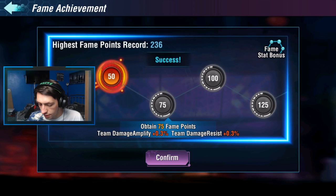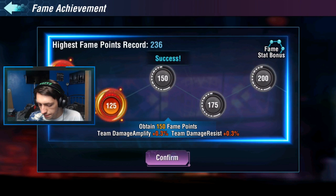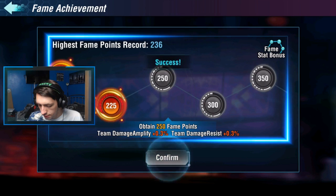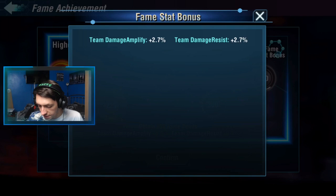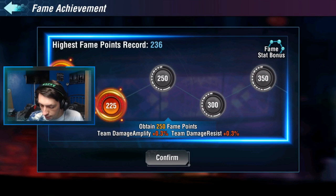Oh wait, I can go really far up here. There we go — name stat bonuses: damage amplification 2.7, damage resist 2.7.